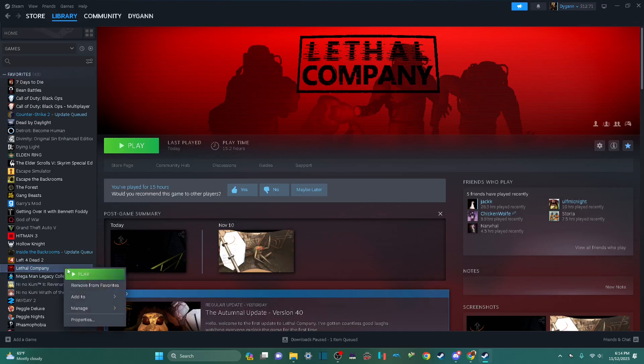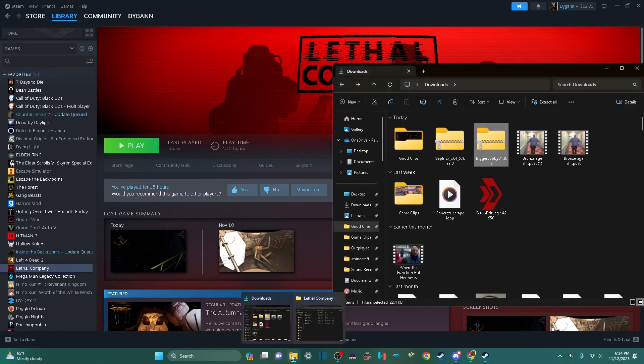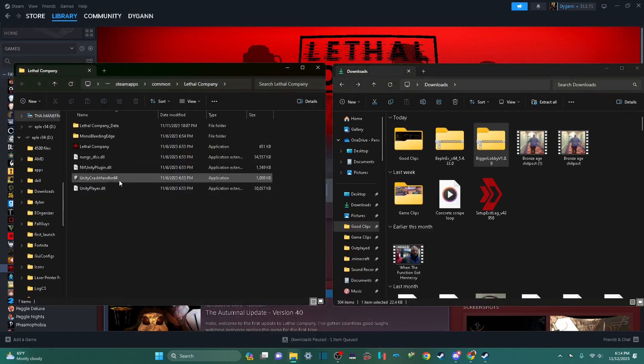Then you're going to want to go to Steam, Lethal Company, Manage, Browse Local Files. I already have it open, so I'm not going to do that. Then you're going to be here when it's done.